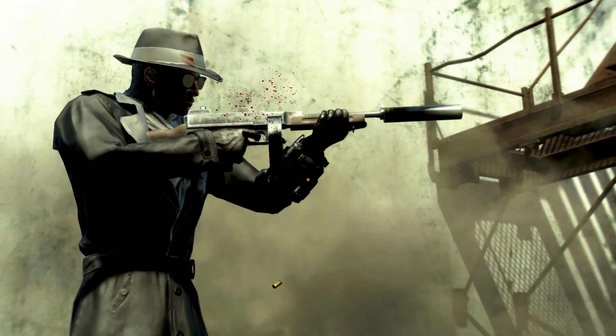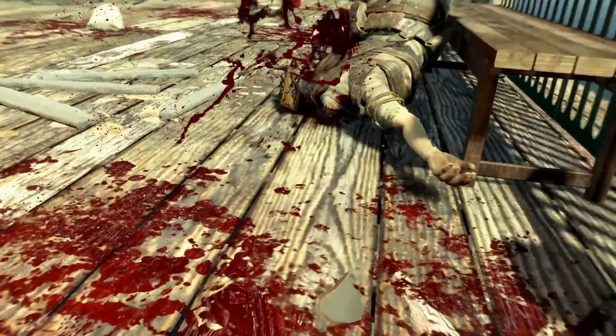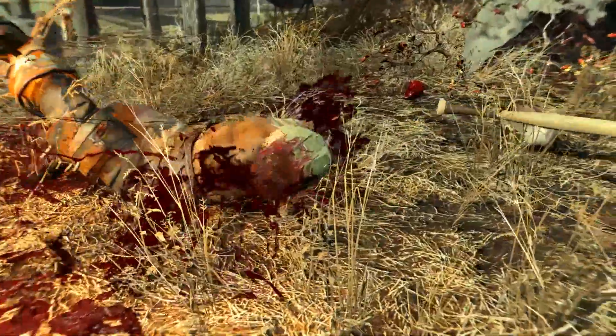Welcome back to Fallout 4, my name is Camel, and this video is going to be a walkthrough guide in which I will show you how to acquire the unique submachine gun known as Spray and Pray.